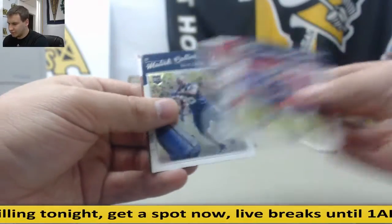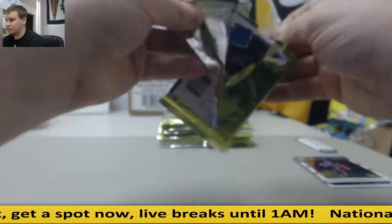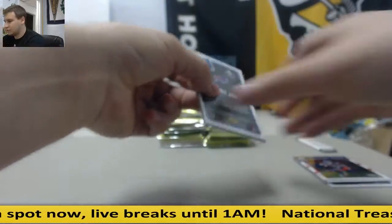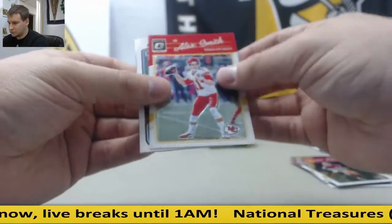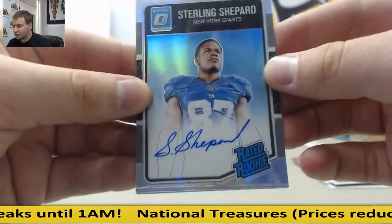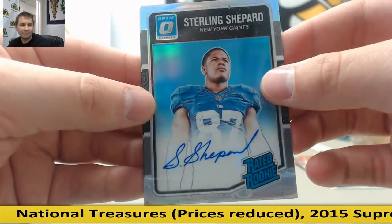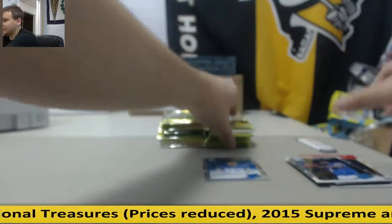Okay, we've got Jacoby Brissett Base. Autograph, 79 of 99, pretty nice one — Sterling Shepard. Hollow Autograph, 79 of 99, pretty nice hit right there.